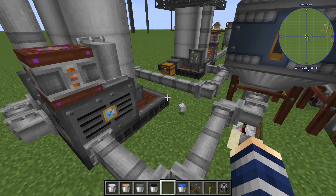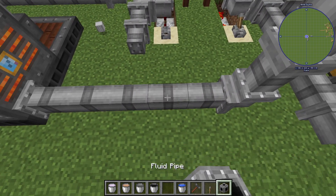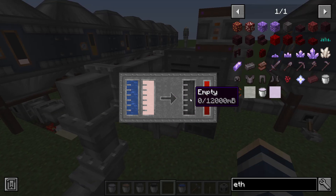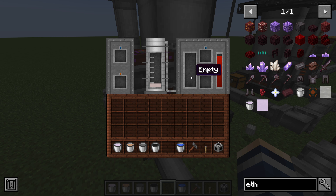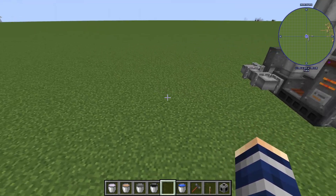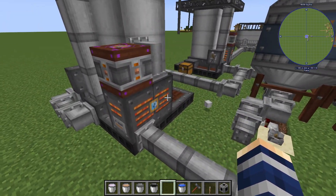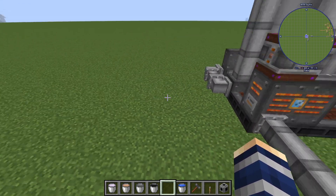Now that this thing is empty, we're going to put this down there and connect that into our high pressure reaction chamber — it's emptying out our cracked naphtha and it's going to break this down into its three byproducts. I highly suggest just running this machine into a third distillation tower. I know that's expensive, but I'm doing it the cheap way. If you want this to run constantly, build your third one.